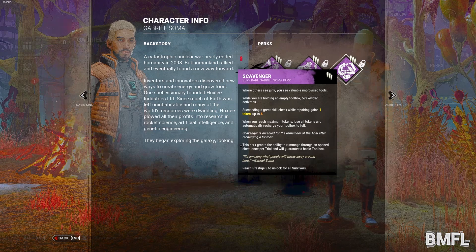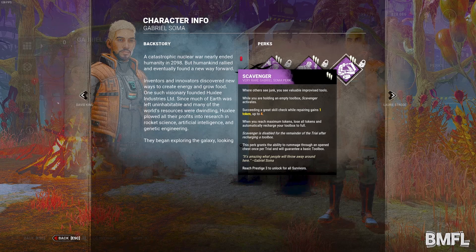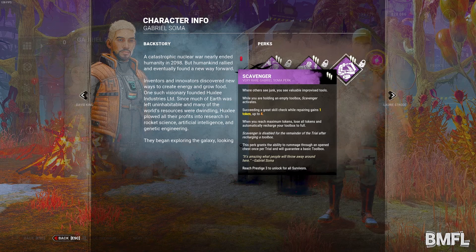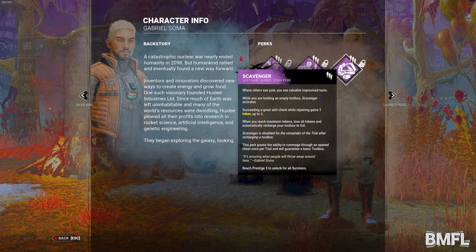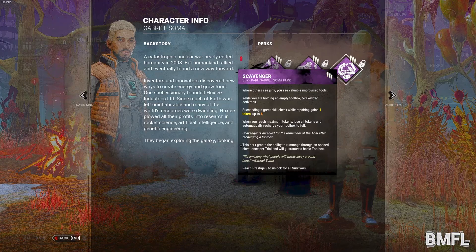The last one is Scavenger. While you are holding an empty toolbox, Scavenger activates. Succeeding a great skill check while repairing gains one token, up to four. When you reach maximum tokens, lose all tokens and automatically recharge your toolbox to full. It's disabled for the remainder of the trial after recharging the toolbox. So it's like Built to Last, but only for toolboxes and you can only use it once. It could work — we'll have to see how it plays out in game.